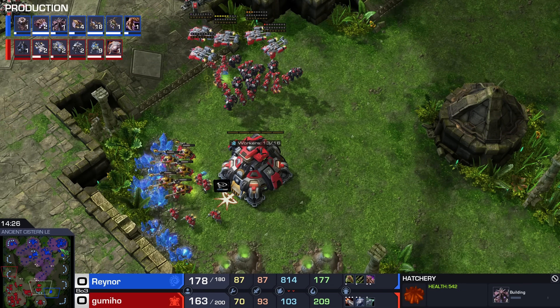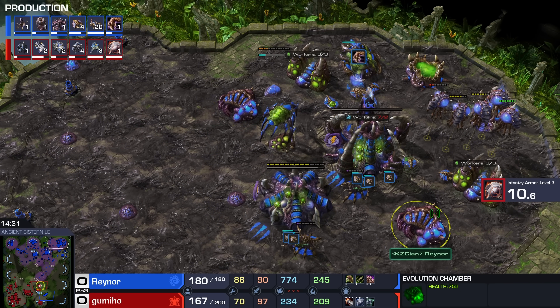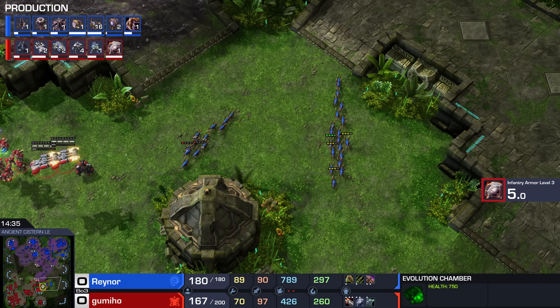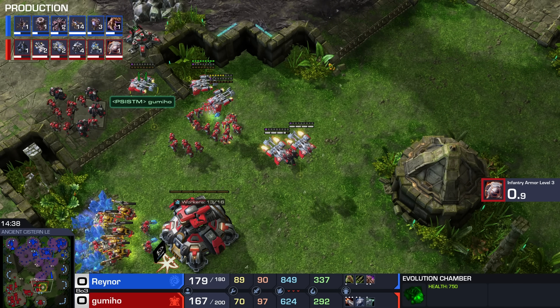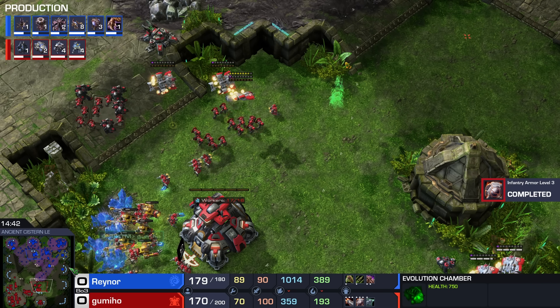The Ultras do live for a long time, and as soon as the Ultras get on top of the bio units you can see they deal a tremendous amount of damage. Terran has not finished 3-3 just yet — that's going to finish up right after this engagement. After what seems like a 5-minute long battle, Raynor does stabilize. The question is, at what cost? He's lost way more there than his opponent, but he has been taking the top left corner, and he's got new minerals to mine.